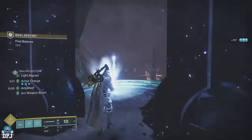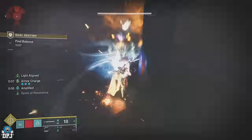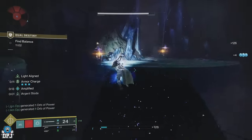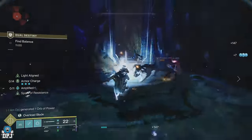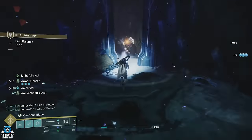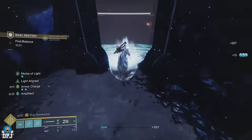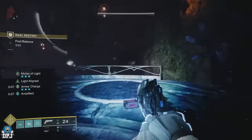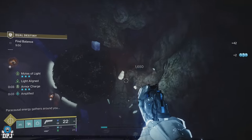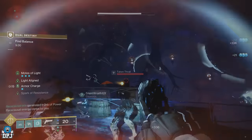Here the roles are reversed. The light person now has to shoot the symbols that the dark person calls out — same basics, but instead of two symbols there are now three. The darkness player takes out the Knights, collects those molts, they reveal symbols, and calls those symbols out to the light person, who shoots the matching symbols amongst the ones that spawn above them. These symbols that you shoot will only spawn in after taking out the three Centurions.